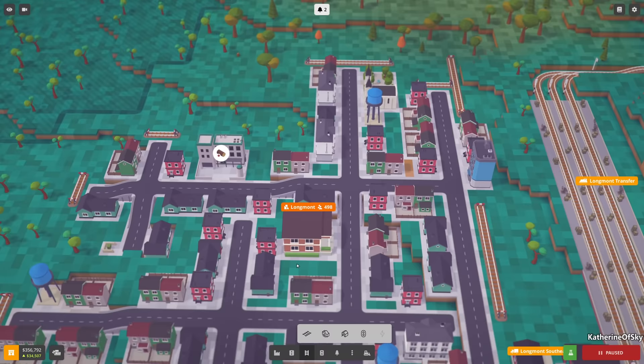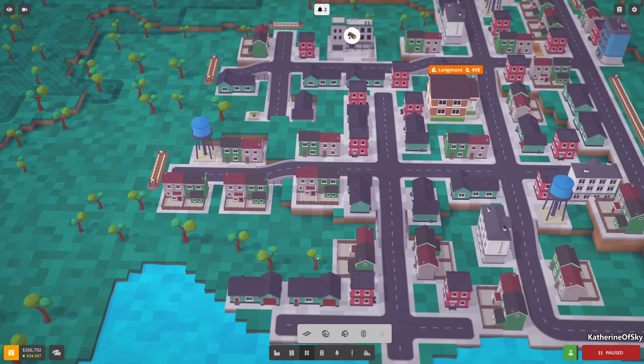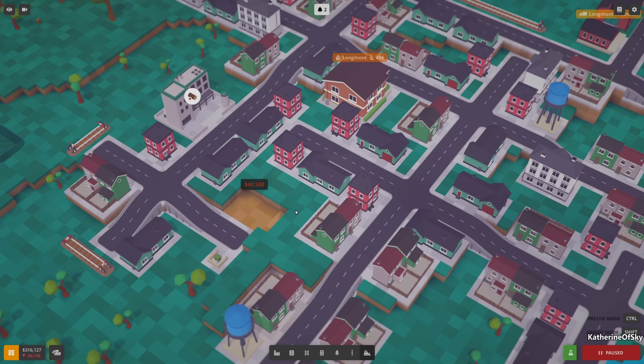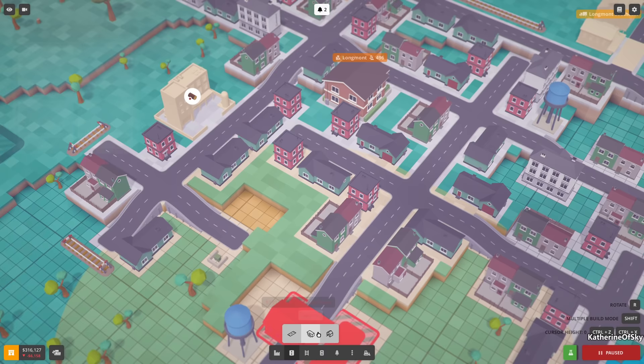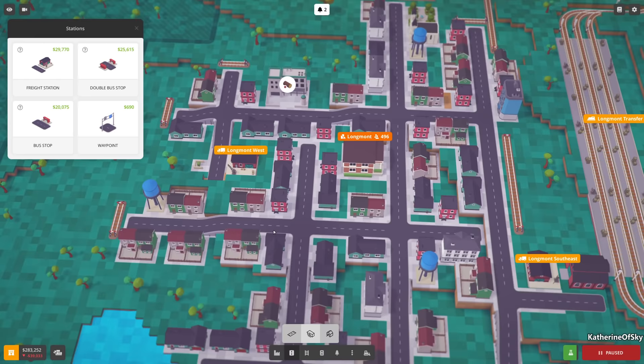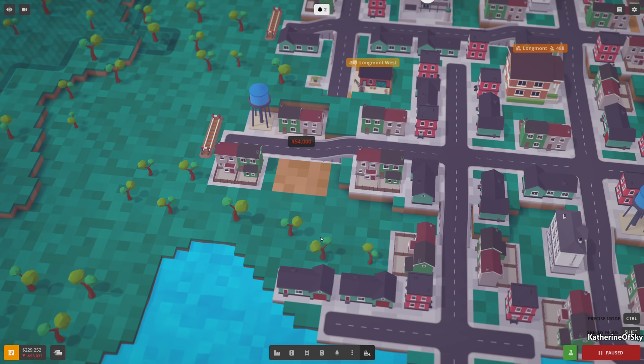It's time to build a new truck depot - it's been a while. I'm thinking somewhere like maybe here. This is actually a good place for a station, so I'll delete this house and build our truck station right there. There we go - this is going to be Longmont. It says 'industrial building' - I wish it was called woodworking or something. Look at this tiny little garbage bin, protected on three sides. Let's extend the road this way.